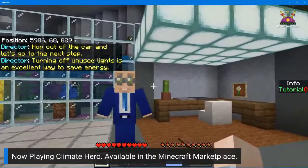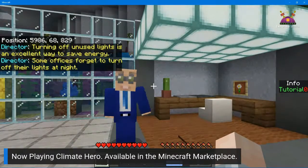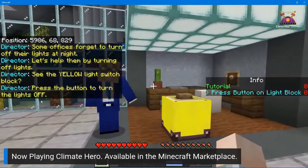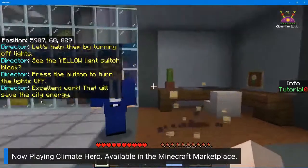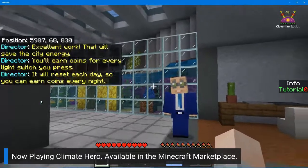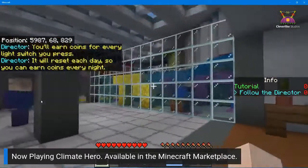Turning off unused lights is an excellent way to save energy. Some offices forget to turn off their lights at night — let's help them. See the yellow light switch block? Press the button to turn the lights off. That will save the city energy. You'll earn coins for every light switch you press, and it will reset each day so you can earn coins every night.